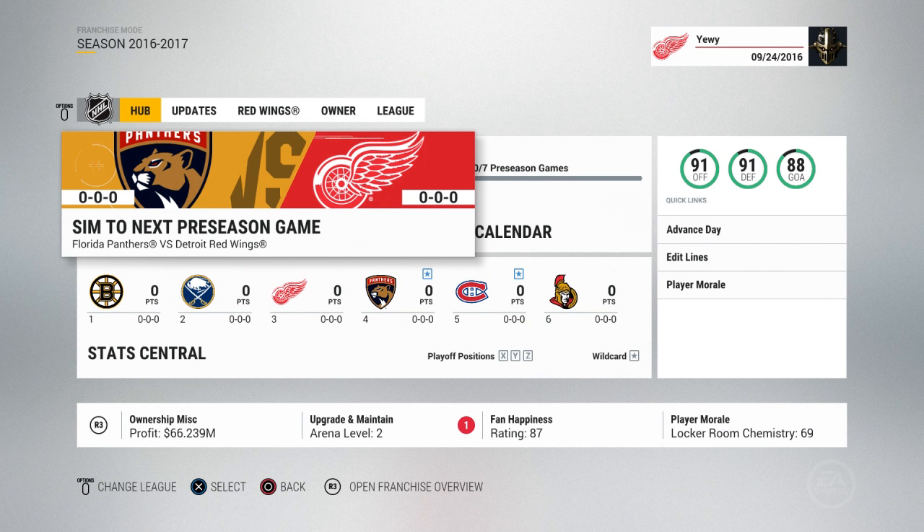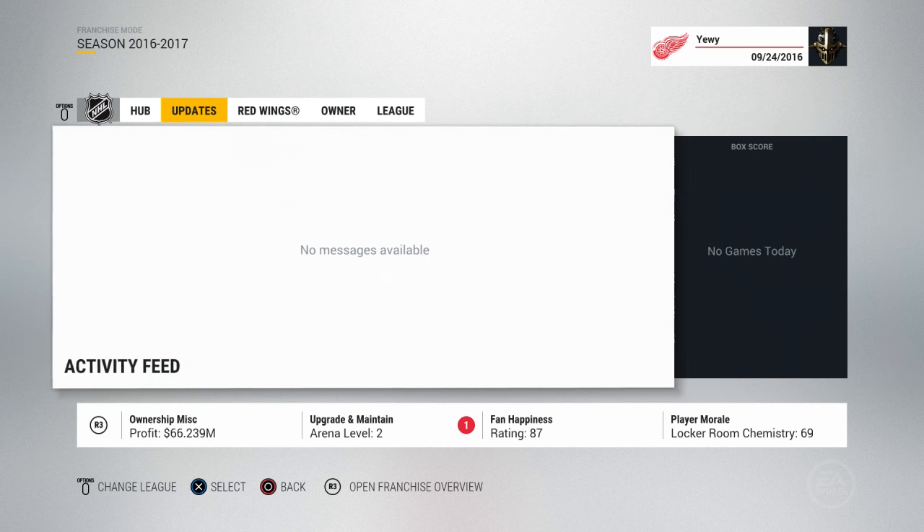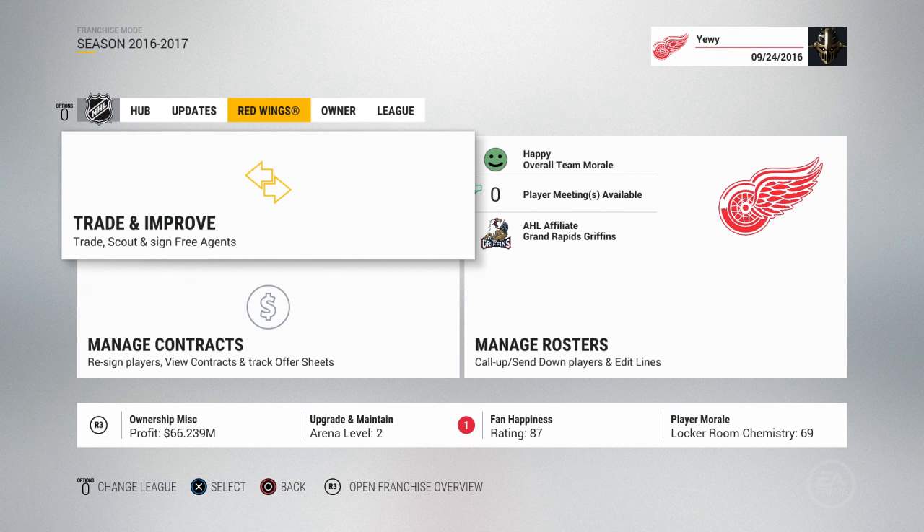Here's the new franchise hub. At first glance it doesn't look like a whole lot of difference. You've got your simulation, your calendar, your stat central, you've got all your stuff on the side. You've got your updates, which is kind of like your Twitter feed. This is where you trade and improve, manage contracts, manage rosters — so this is all the same.